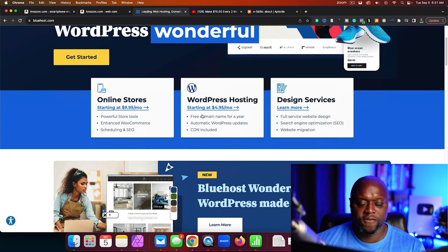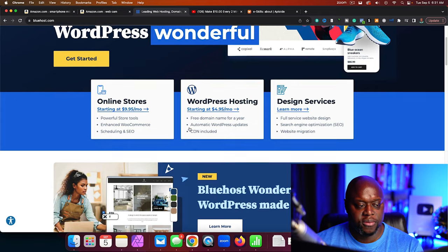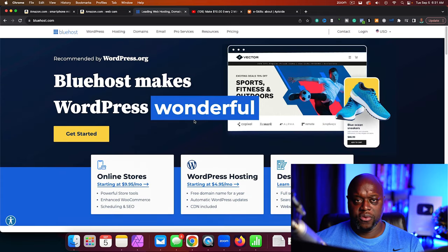Another thing you could do is go out and start a website. Starting a WordPress website, you can start for $4.95 per month — that's all better opportunities. Another thing you could do with your 50 bucks is learn Facebook, YouTube, Instagram, and TikTok ads for free, and then invest the $50 into running ads. You can run ads for as little as $5 per day on Facebook, and if you learn a skill and implement it, you can make much more money.